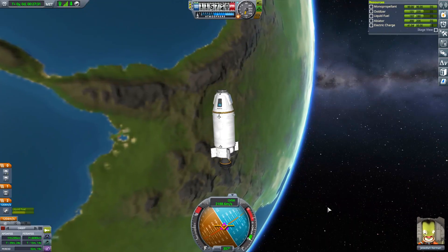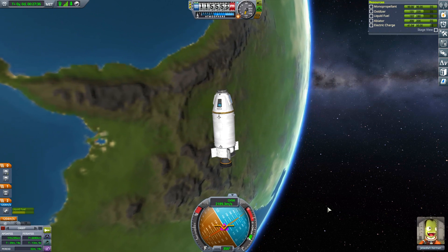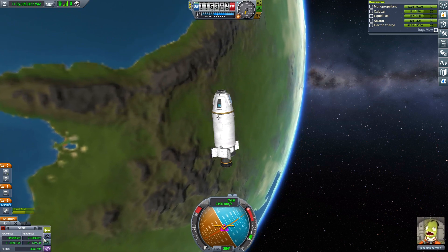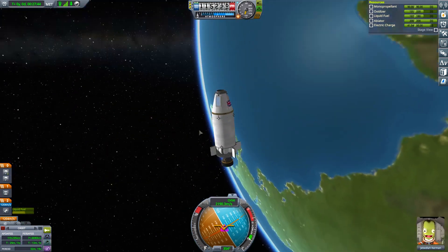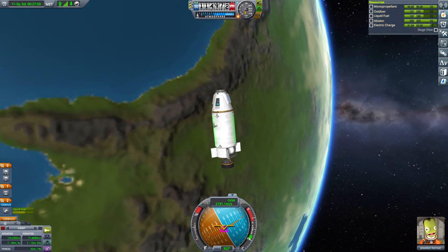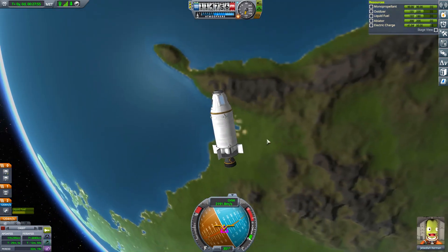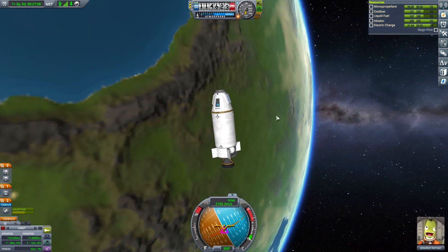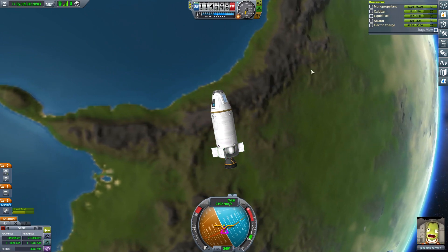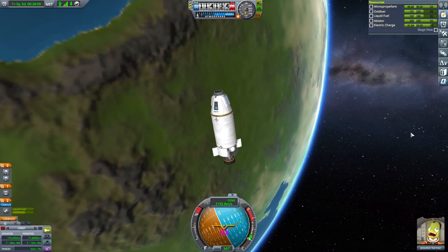I've already launched one craft into orbit with Jeb — I won't show it since you don't need to see two identical launches in the same video. His orbit is terrible, but he is in orbit. Now Val is going up. This craft doesn't have solar panels, which is a potential problem, so I might strap a couple onto Val's craft so she can handle the active docking role.